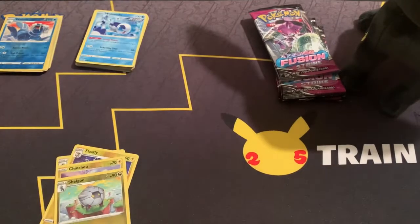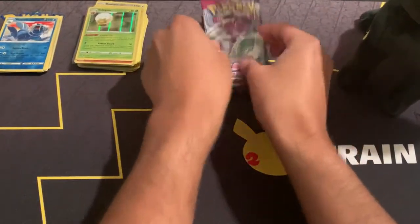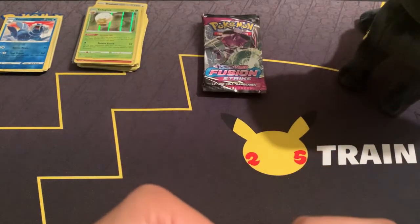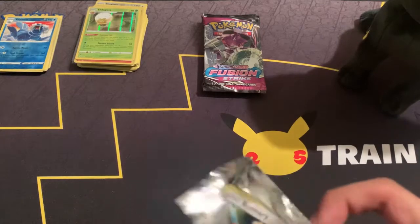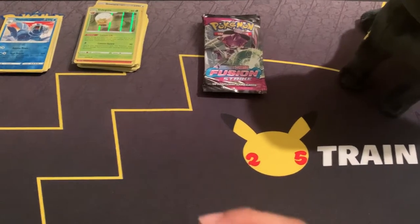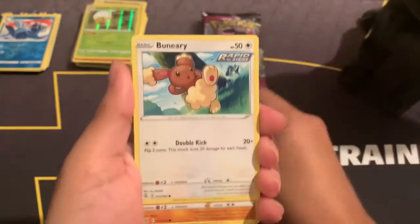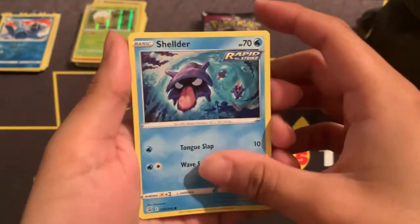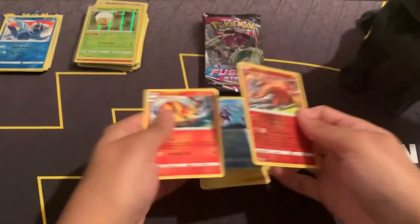And there it is — two holo rares from Evolving Skies. Now for our last four packs from Fusion Strike. Ironically Fusion Strike is one of those sets I'm not hyped over, but surprisingly I've been getting many good hits from it, including from the ETB where I pulled an alternate art Inteleon — which really surprised me. Pack one — Lightning Energy, Fusion Strike Energy, Turtonator, Pumpkaboo, Oricorio, Clobbopus, Tynamo, Shieldon. Reverse holo Hitmontop. And Gourgeist as our non-holo rare.